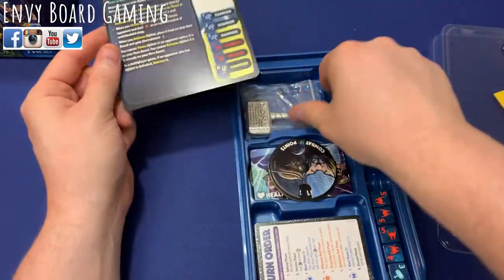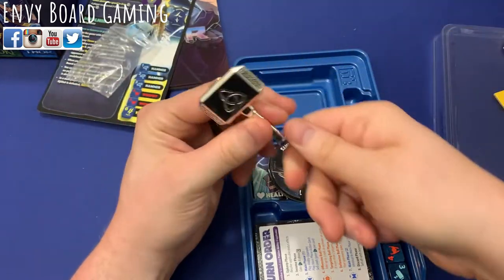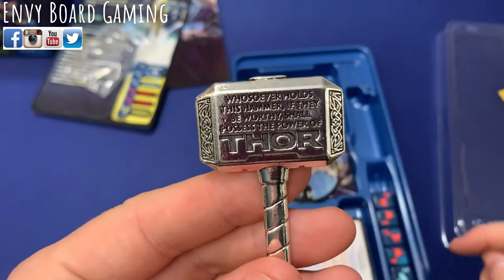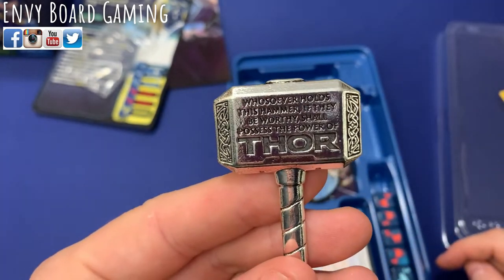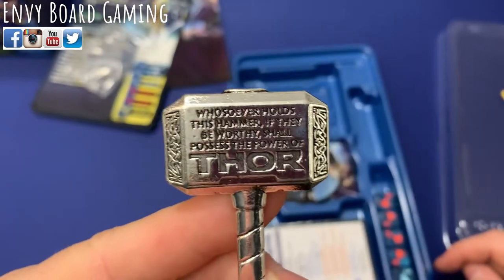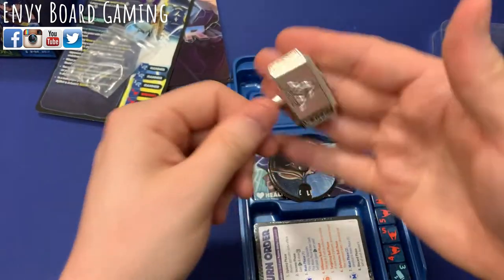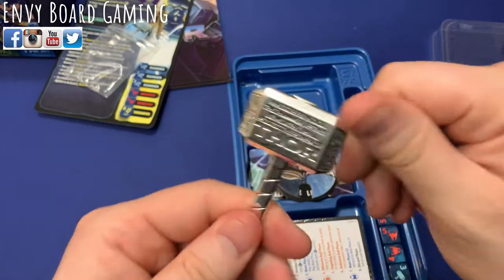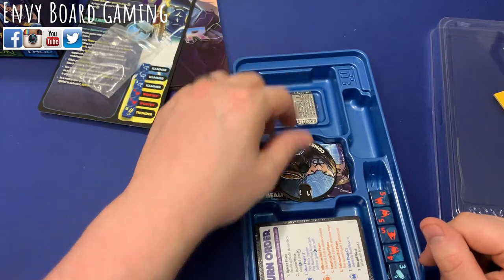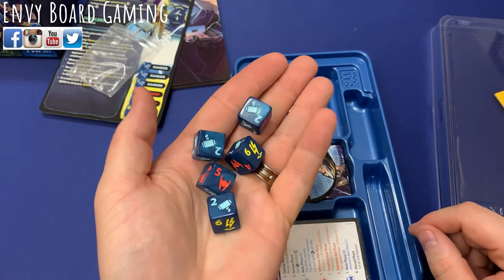This is what I want to show off — in the Kickstarter you get this metal Thor hammer, which is so cool. It says: 'Whoever holds this hammer, if they be worthy, shall possess the power of Thor.' And this is legitimate metal right here. That is such a cool token — that is awesome. So you have literally Mjolnir on your board if you play Thor.